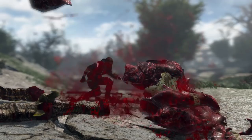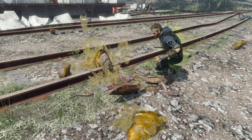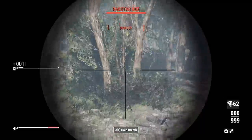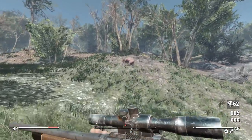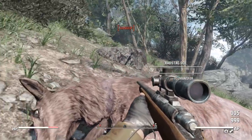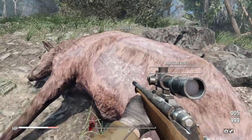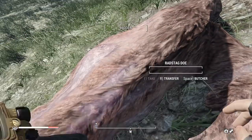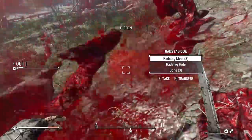In short, what this mod does is completely overhaul the way that you go about getting food for your character, and now adds a proper way to hunt and dispose of carcasses. The biggest change is that when you kill an animal like a rad stag, rather than just looting the corpse, you actually need to break it down using a sharp object like a knife or machete, which lets you harvest leather, meat, bones, etc.